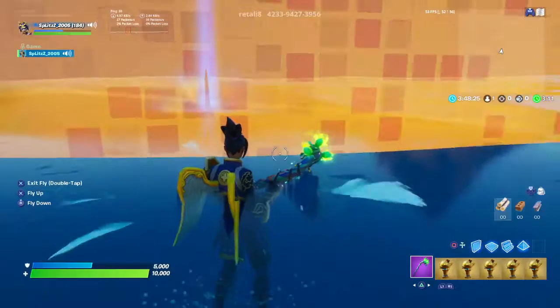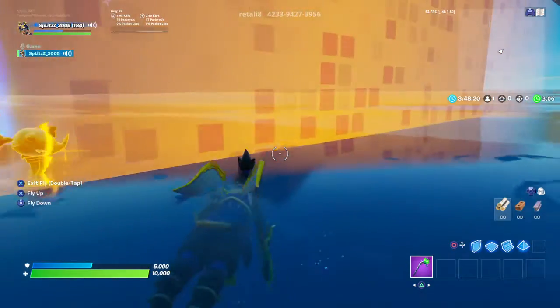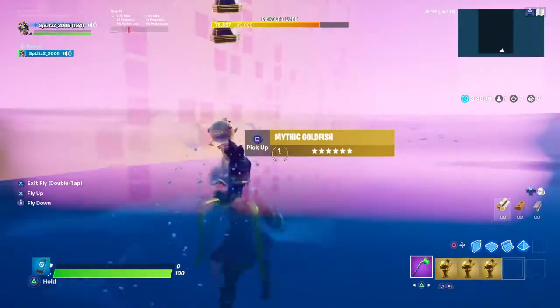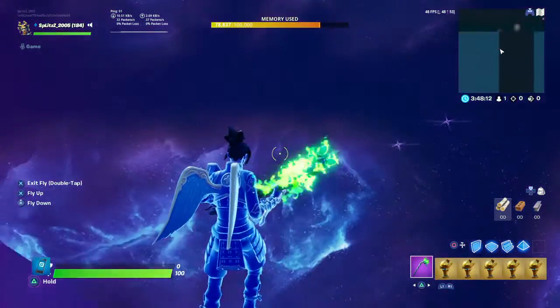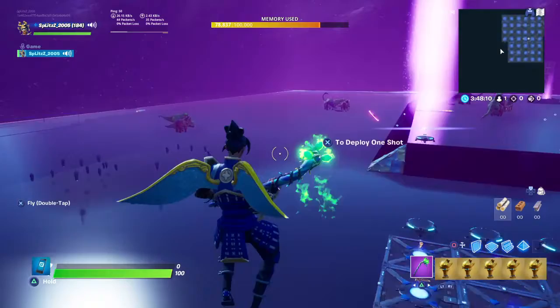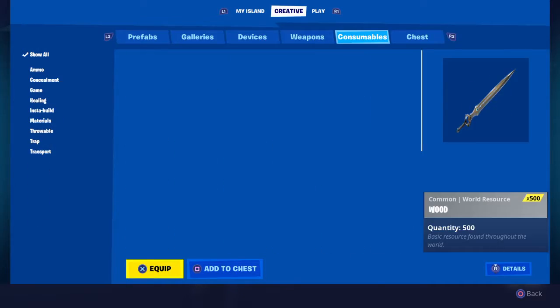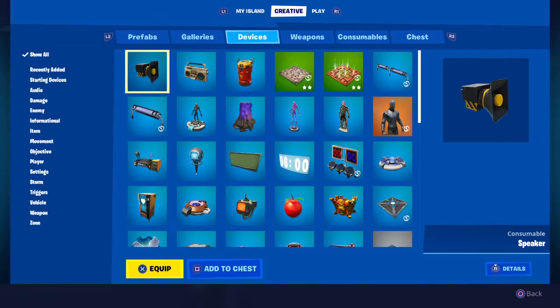Once you're in the water, like right here, drop everything — and I mean everything. Swim over here and pick them up. Now you have the mythic goldfish in your inventory.